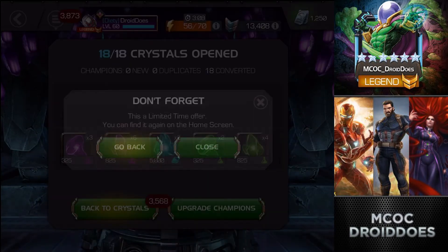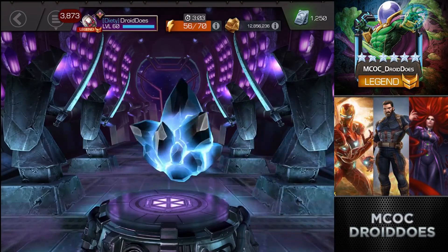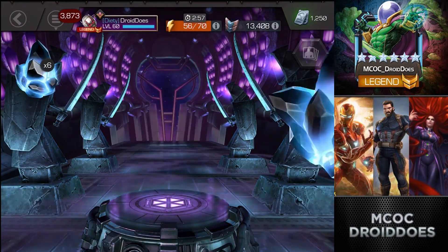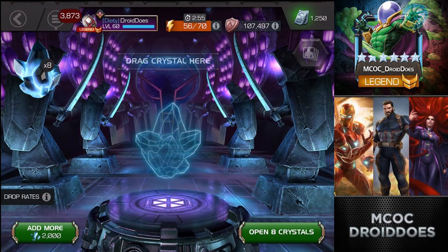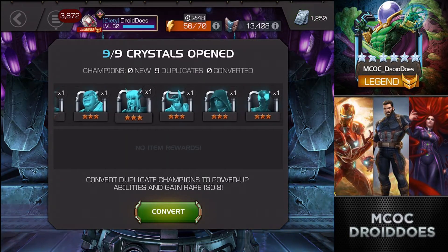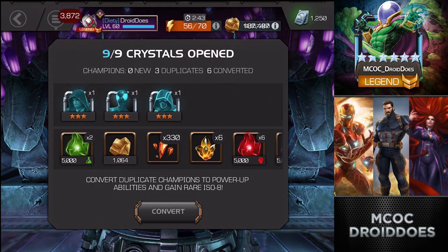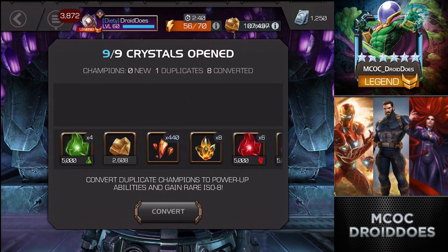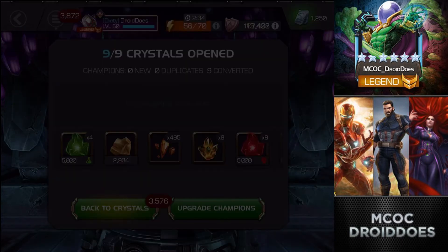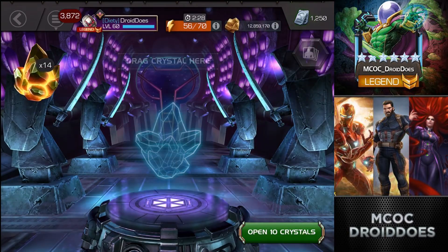Let's see if we can spice things up. Let's do this even stack of nine three-star crystals. Silver Surfer is the most recent to come in. Assuming most of these will be max-sig dupes - and yeah, probably a couple in here that aren't, like Ronin I would assume - and I would assume correctly. So all the others are max-sig dupes.